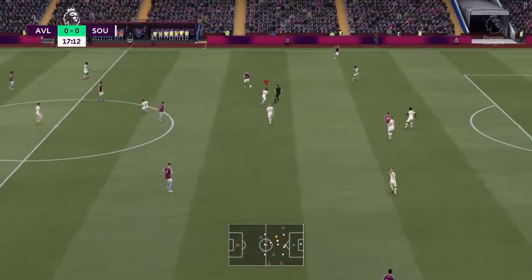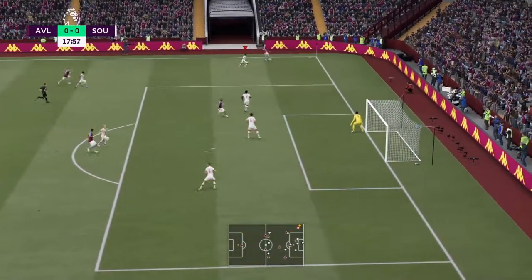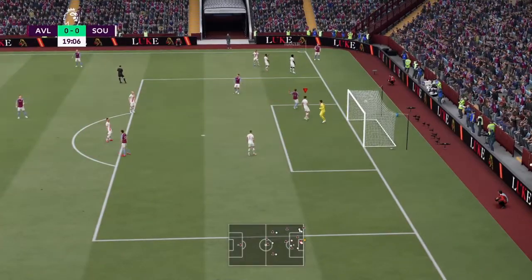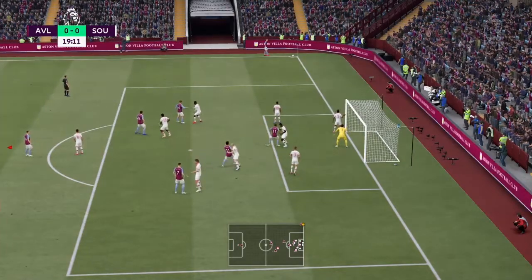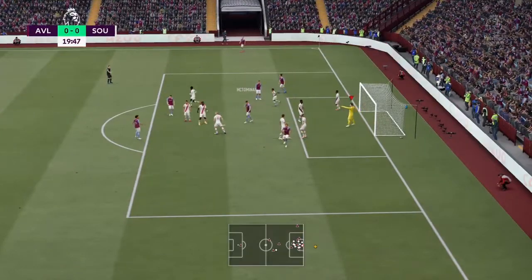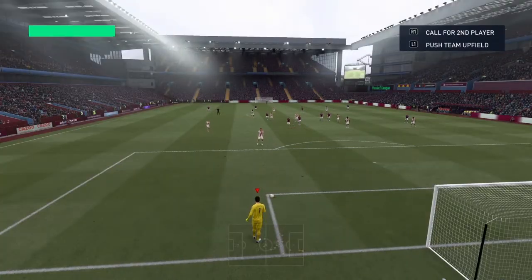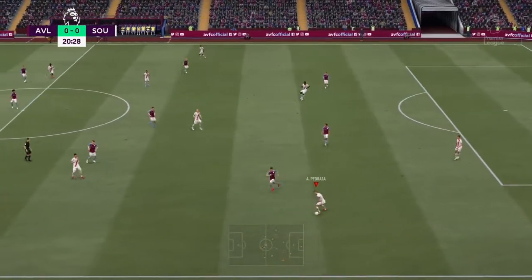17 minutes gone and there haven't been any chances yet, but both defenses have been really solid. Villa come down the left-hand side, short into Eigerstein — good tackle. Eigerstein whips it across and Tuanzebe gets in the way for the first corner after 20 minutes. Fantastic delivery, McTominay with the header — thankfully it goes over the goal. First real chance away at goal, but thankfully off target and it remains goalless.